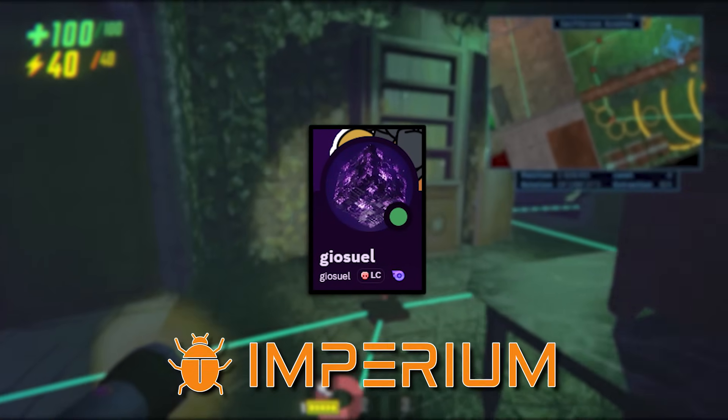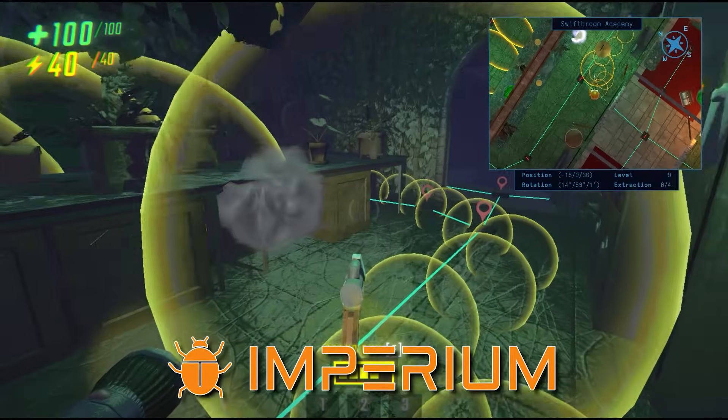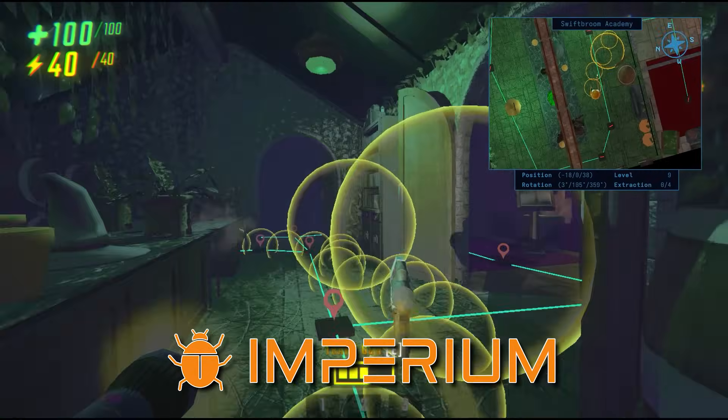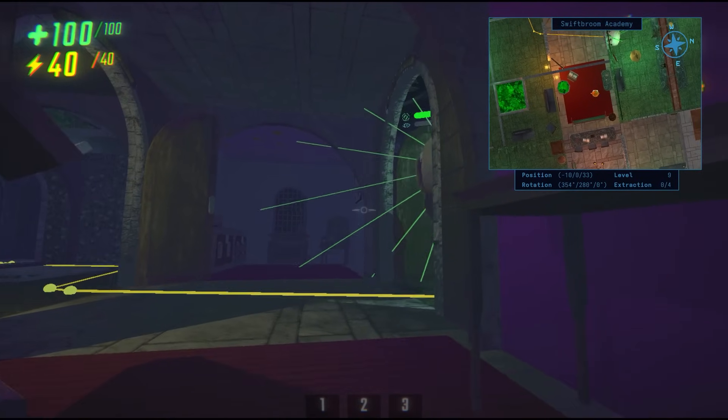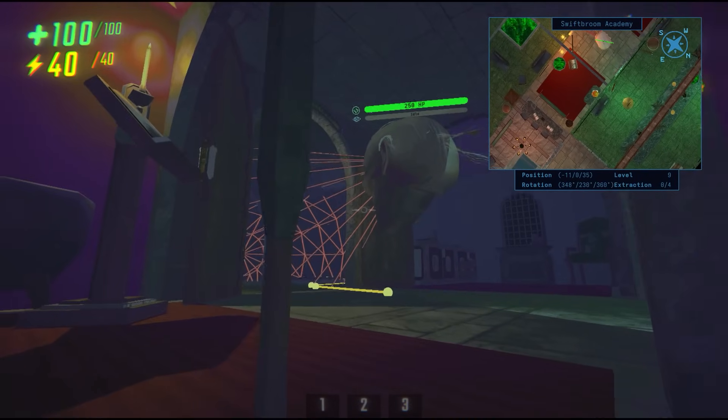A lot of you guys ask how I find the information presented in my videos. About half of it comes from data mining, and the other half comes from in-game testing with Imperium. I've separated everything into chapters in case you want to skip to or refer to a specific section of the mod, so without further ado, let's get started.